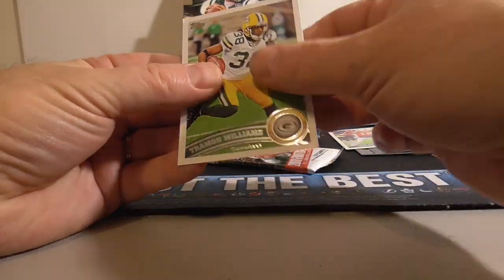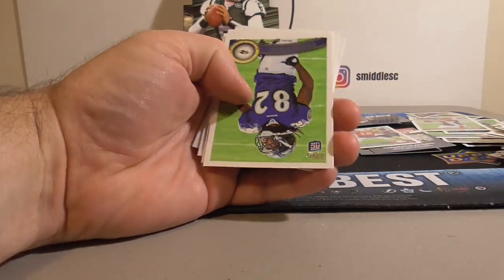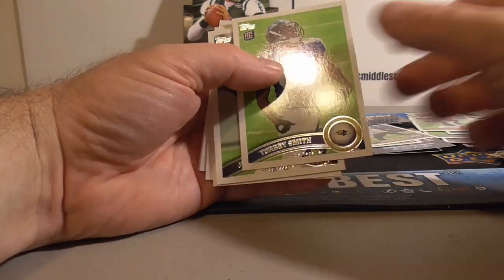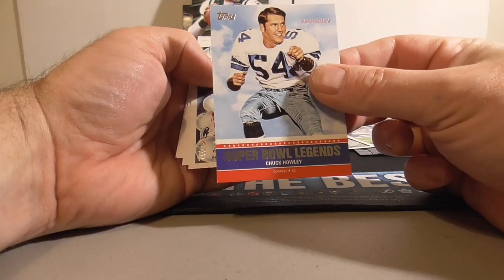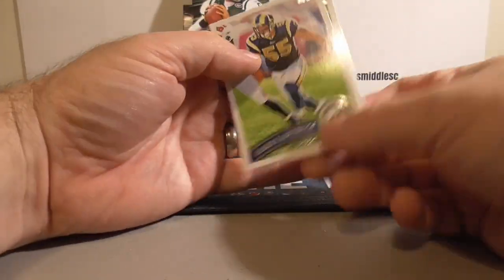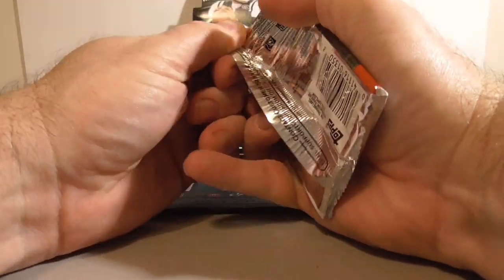Smith, Tony Romo and Williams. A quarter way through — got a fair amount of nice stuff so far. Drew Brees — cool. And Torrey Smith. Going to put the Brees aside. Torrey Smith Rookie. Julio! Base Julio Rookie. Very nice. Chuck Howley, Super Bowl Legends, the Cowboys, New England — Tom Brady there again. Team card, Larry Nydas, Mike Williams. Pretty good first quarter, I have to say. Still looking for that AJ Green card.